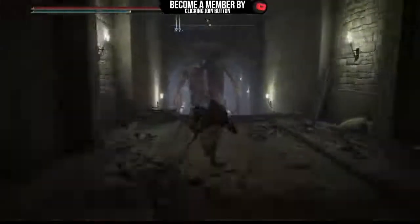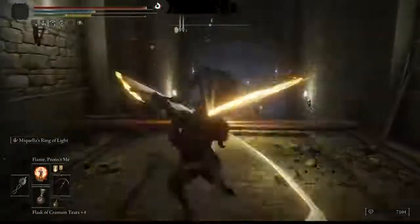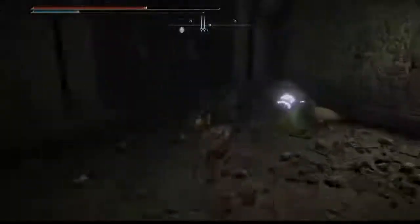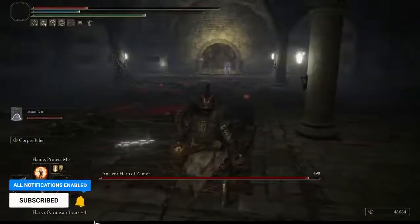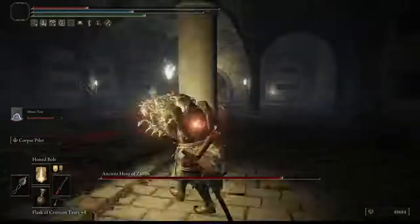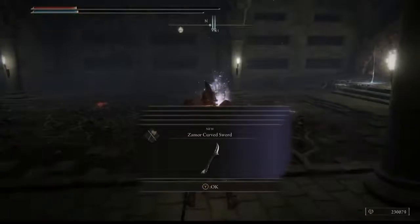Once he steps on that section, he turns regular. Go back down, and now he's not dark anymore — take care of him and kill him. Once we kill him, a door opens up ahead where there is a secret boss with amazing loot. Elden Ring is just full of surprises. We're going to face off against the Ancient Hero of Zamor — look at the mimic helping out.